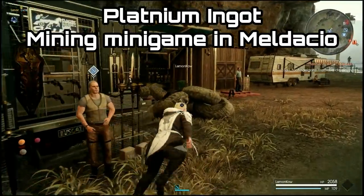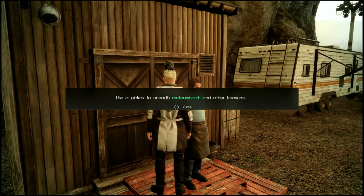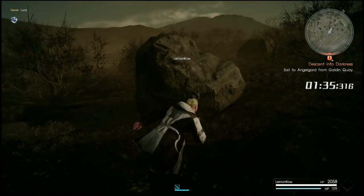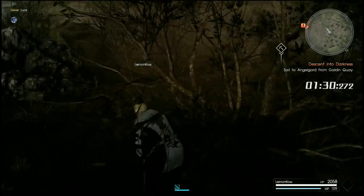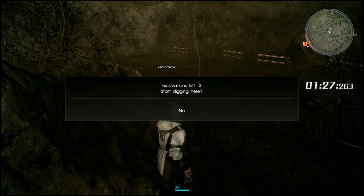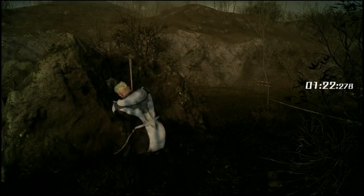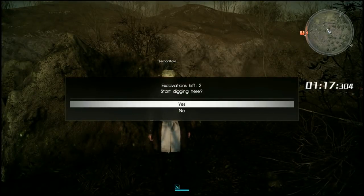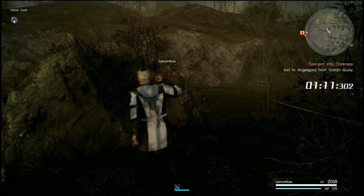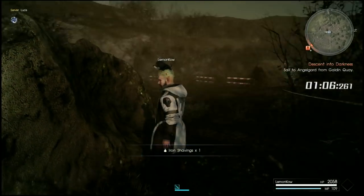The second item you need is the Platinum Ingot. You can get this from the mining minigame in the same town — there should be a little pickaxe on the map. You pay the guy 3,000 gil and go into a minigame area where you can mine nodes for kilowatts and other things. It's a pretty random chance to get the ingot, so just keep trying and mine the various nodes. I actually found three of my Platinum Ingots way up the back on one node, but it could be completely random. All you need is one unless you're making multiple copies.